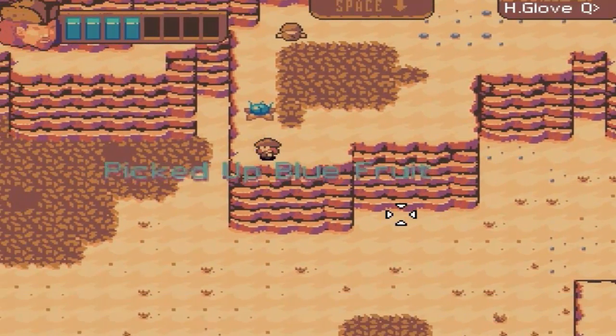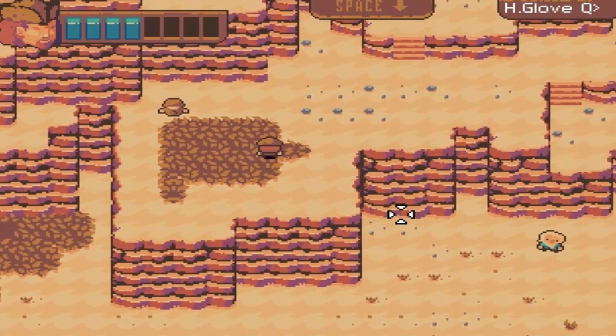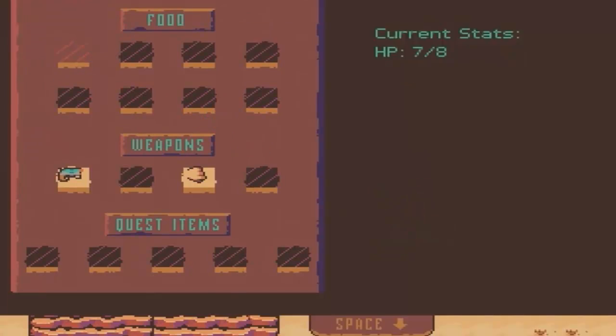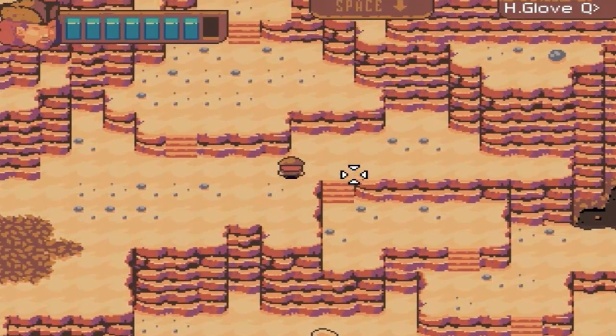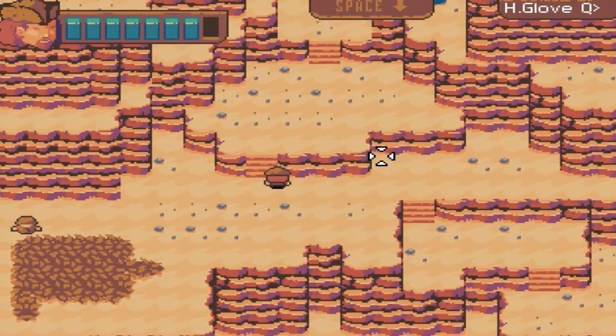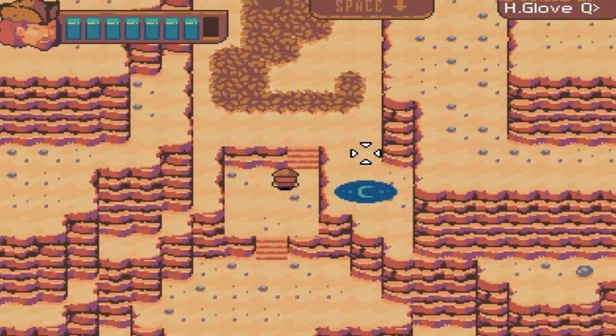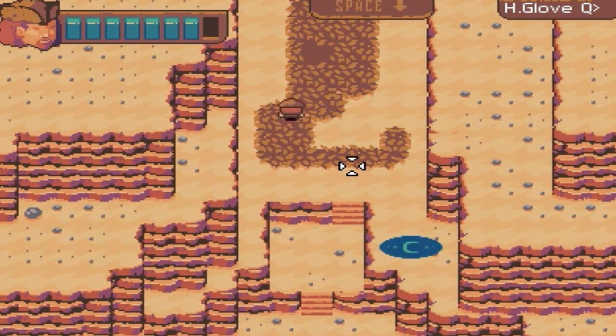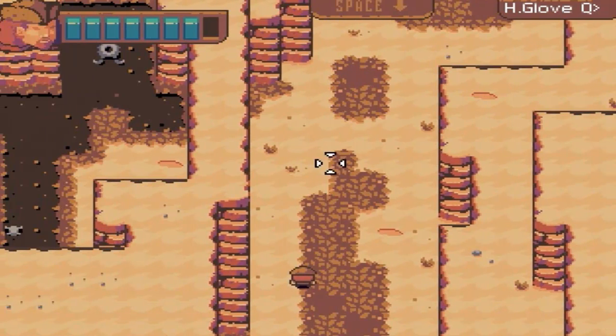I'm gonna pick these plants — I picked up blue fruit. I hope this tastes better than blue waffles. We wanna go up this way, I believe. I hope I haven't already missed something — I wouldn't be surprised. It's a checkpoint. I thought it was gonna be like a teleporter or something.